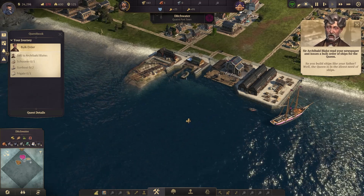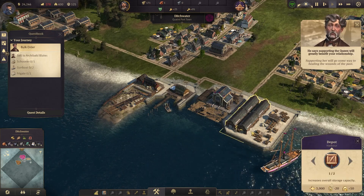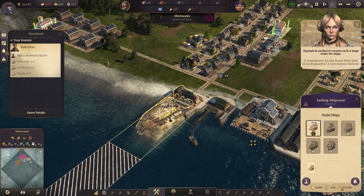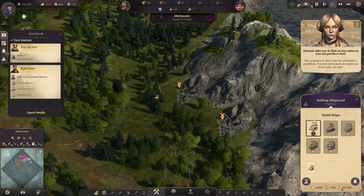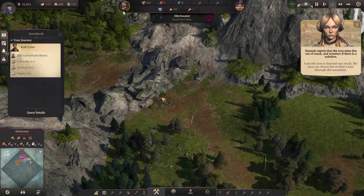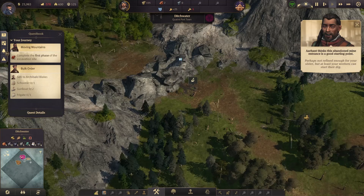Sell to Archibald Blake. The weaponry they ask for presents a problem — I'm not even sure we have an iron load. We don't have an iron deposit. The iron is beyond our reach. We have no choice but to find a way through the mountain. We still have a few sticks of dynamite — we can blow our way through. Requirements: you need 25 and 20 of that.